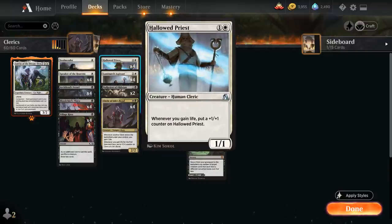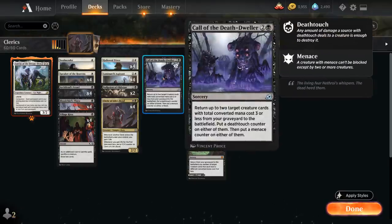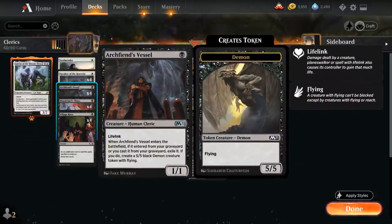We have the full playset of Hallowed Priest — another Arena exclusive only legal in Best of 1, a 2-mana 1/1 Human Cleric. Whenever we gain life we can put a +1/+1 counter on Hallowed Priest, essentially like an Ajani's Pridemate but starting as a 1/1 with a relevant creature type. At 3 mana we've got two copies of Call of the Death Dweller, a sorcery that returns up to two target creature cards with total converted mana cost three or less from our graveyard, with the option to put a deathtouch counter on one and a menace counter on one.